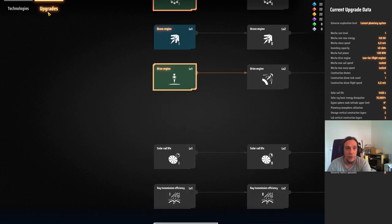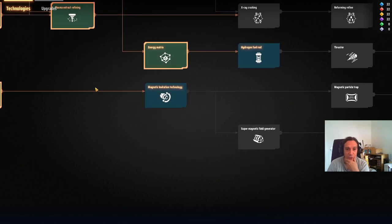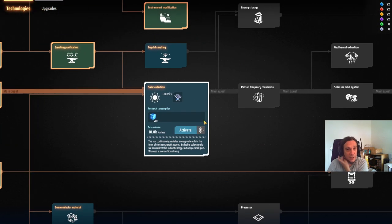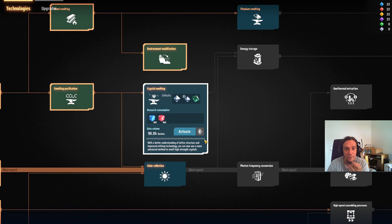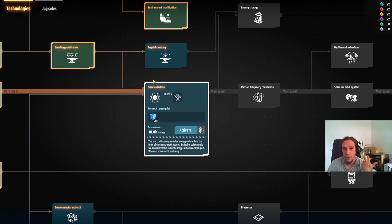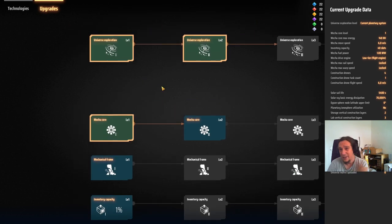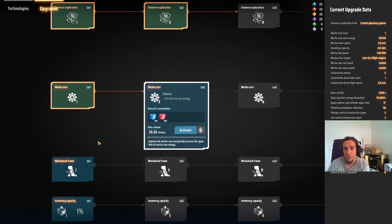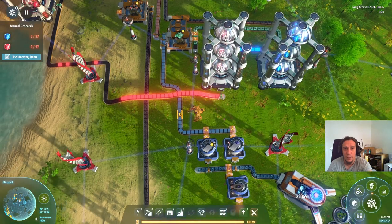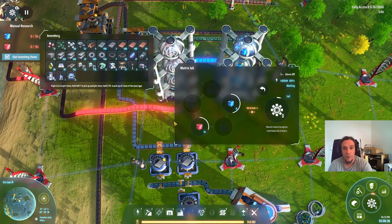Now we have unlocked red cubes, which means we have access to a ton of new technologies. Most of these we didn't even need yet — I haven't even unlocked all of the blue technologies yet. But I felt it was very important to set up oil refining and make something out of it, since all the other usages for oil are going to be a while ahead of us. It's a good topic for the oil tutorial.